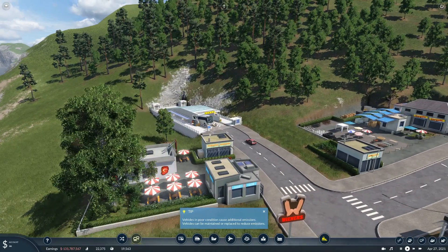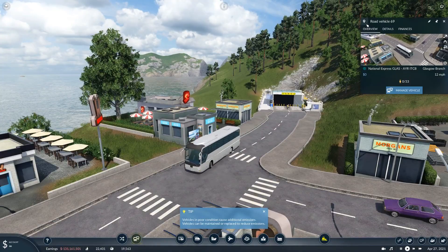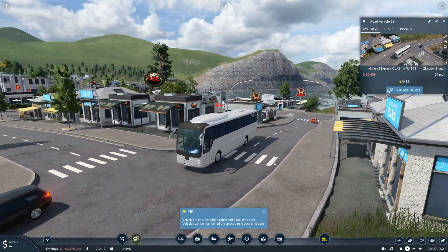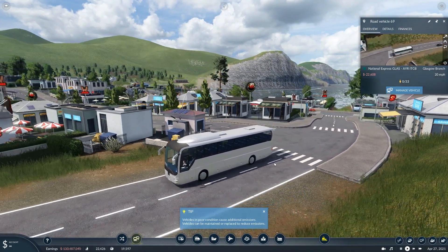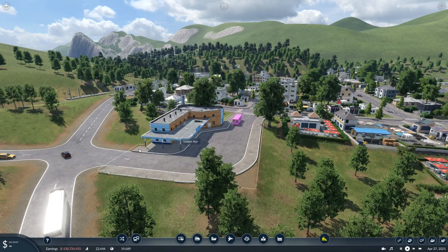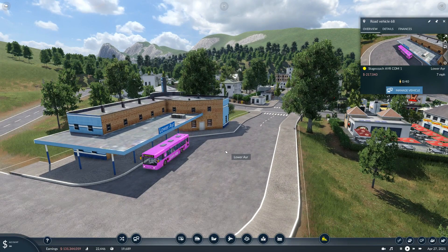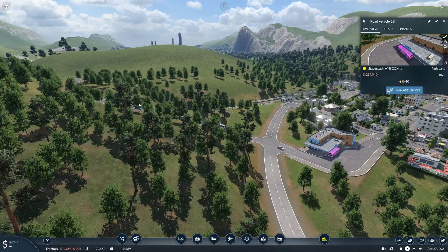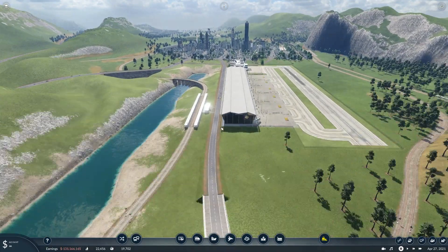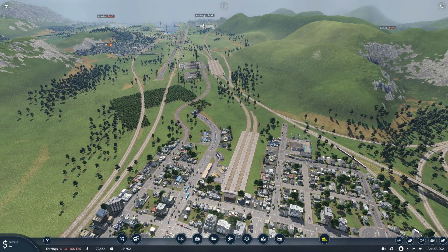Excellent. National Express Glasgow to Ayr — after it goes through that, I want it to head back through and that will basically be the bus route to the train station. I don't think I'm going to make it any more complicated than that. Intercity bus 2 — perfect. Why is it still giving me tooltips? I've got like a thousand hours in this game. National Express — why is that showing as Stagecoach? Because that's an intercity bus type.